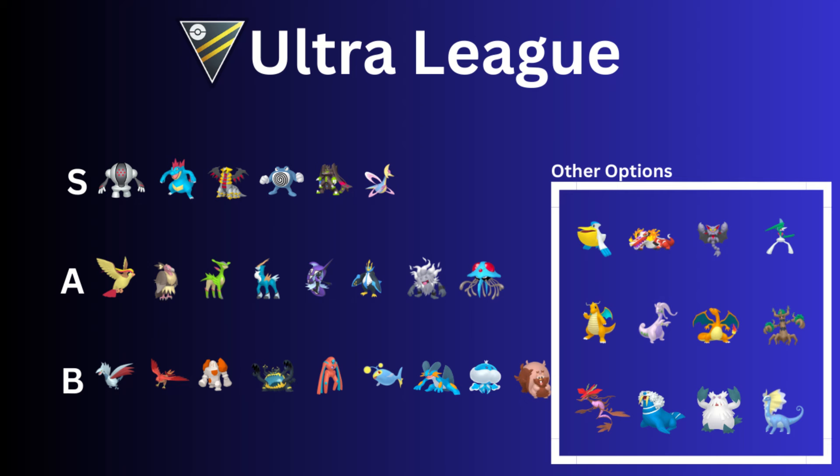Then we have Lanturn — best buddy hundo, Level 50 — really strong but it is expensive, keep that in mind. Then Swampert — Swampert is still a good Pokémon. Wishcash isn't really seen in the Ultra League, though you could try Shadow Wishcash — but Swampert just hits like a truck, so it's still really good. Then we have Jellicent — I've always liked Jellicent, used it on a Legend team in the past. Greedent as a safe swap is absolutely incredible — really really tanky.